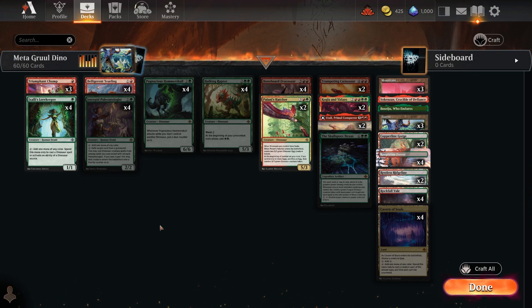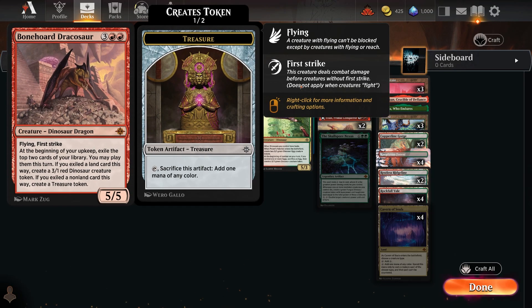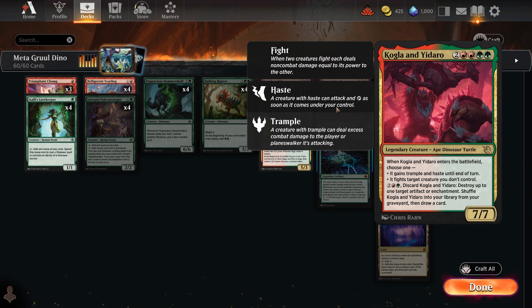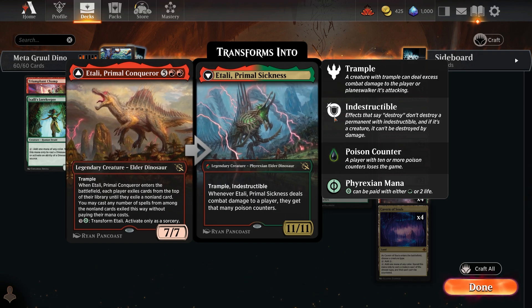There are so many strong dinos in there. Hulking Raptor generates extra mana during pre-combat main phase for more ramping. Bonehoard Dracosaur is a flying first-strike 5/5 that can make 3/1 tokens — it's insane. Trumpeting Carnisaur enters with Discover 5, which seems very strong, plus it's a 7/6 trampler with a discard ability. Kogla is in some versions — a 7/7 with trample and haste, or fight or discard. Etali at the top end seals the deal.